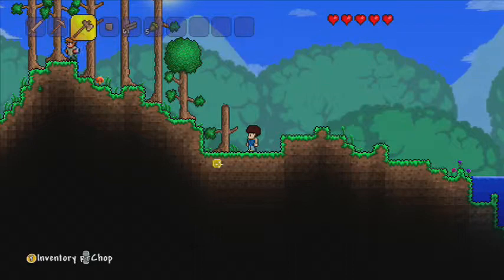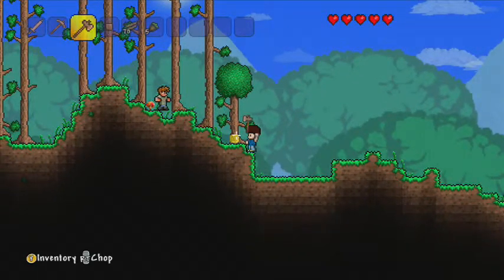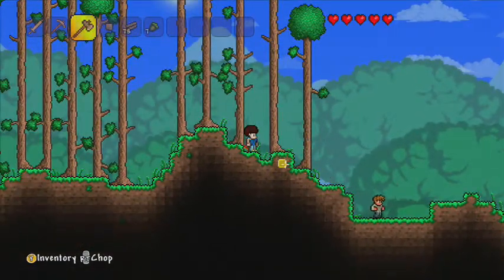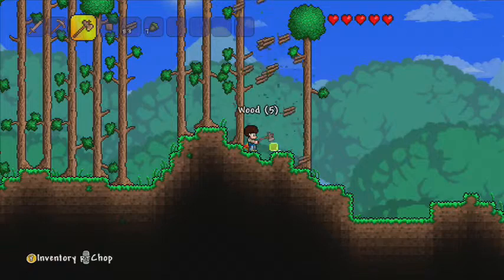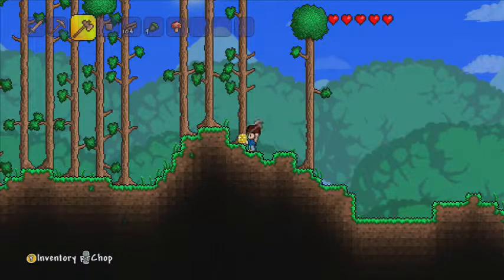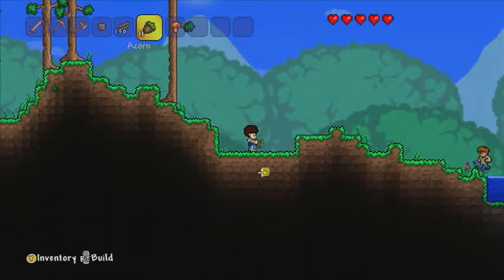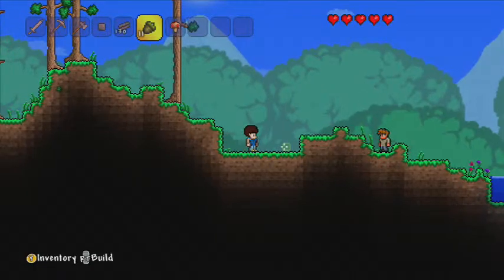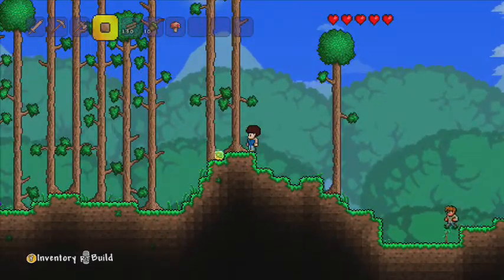It looks like my axe is not using up any energy — not dying like in Minecraft where there's a use-by date. If you use them too much they will eventually break, and here it doesn't look like that's the case. Chop the tree — okay. One difference I see from Minecraft is that it's 2D, but also when you hit the trees from the bottom the whole tree falls down. Usually in Minecraft they take a long time to break, but here you just hit the bottom and the whole thing goes. That's a lot of wood!